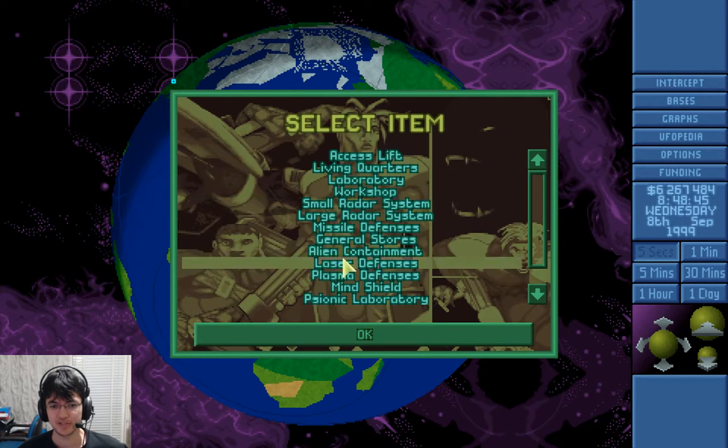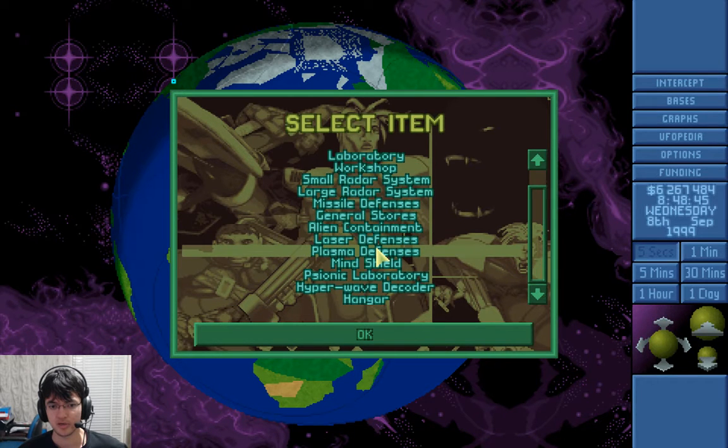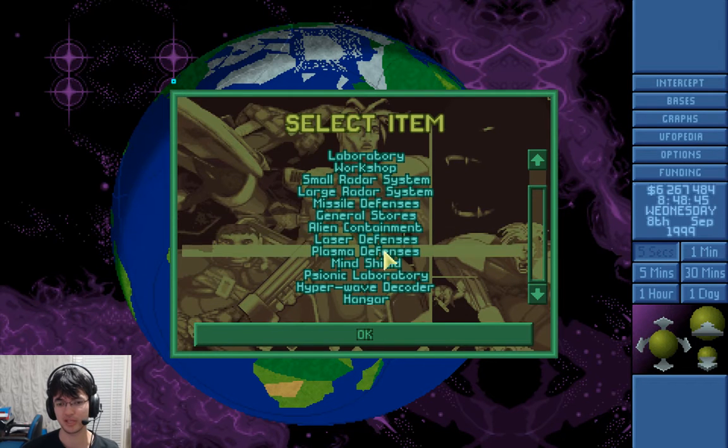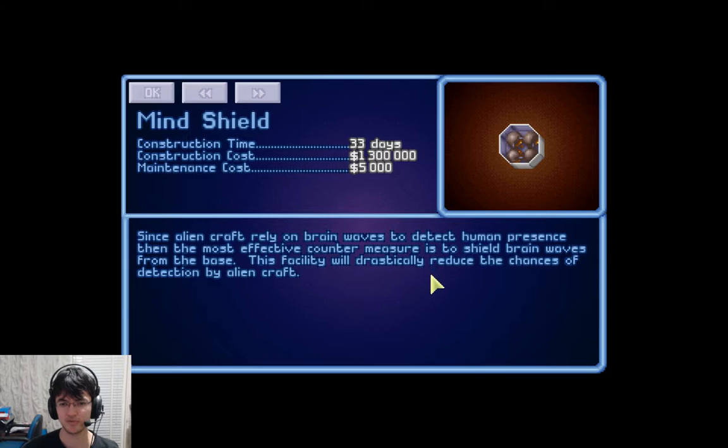Base facilities — I don't think we really missed anything. We never did construct defenses. The way defenses work is you need enough defense value times the hit ratio to shoot down the UFO outright. If you invade a battleship and do 90% of its health, it doesn't matter — you need to destroy the entire thing for it to count. That's why these defense systems are pretty useless. Mine shields we never really used either — basically it just makes it harder for you to be detected.